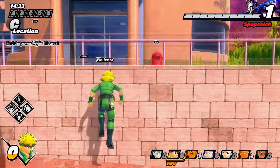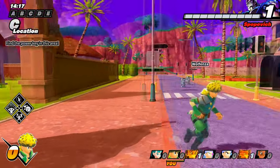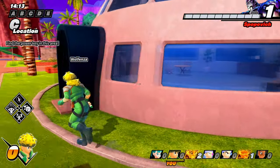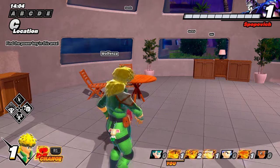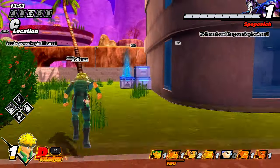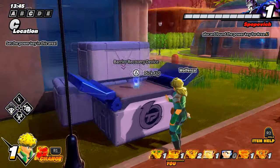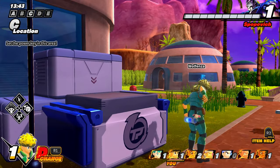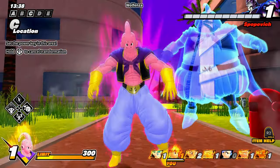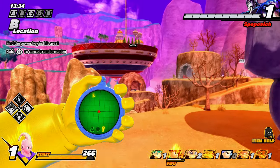There are a lot of civilians over in C. One boom — Majin Buu acquired, and we got the C key. Since we have the power key I'm going to fly around and risk my location to show you guys — look at him, superhero! Let's go to B.